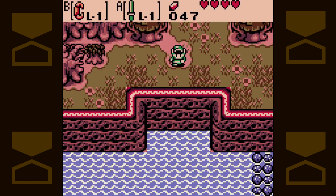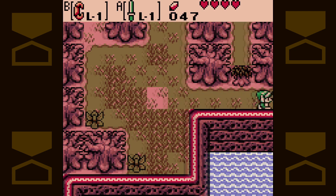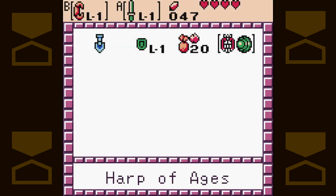We blew through that dungeon really fast, and then went off and started trying to explore Level 2. However, the dungeon was incredibly unstable in the present, and as a result it crumbled as we picked up a rock standing in front of it. So we are now here in the past, courtesy of the Harp of Ages, which we found in Nehru's house.